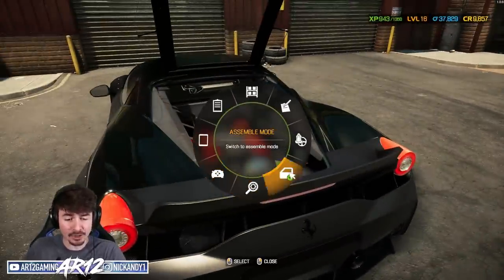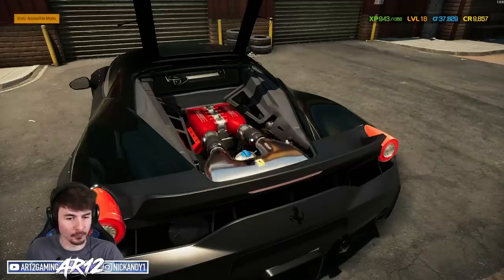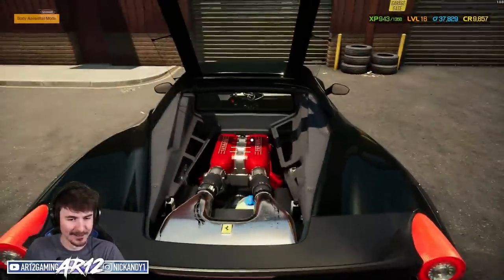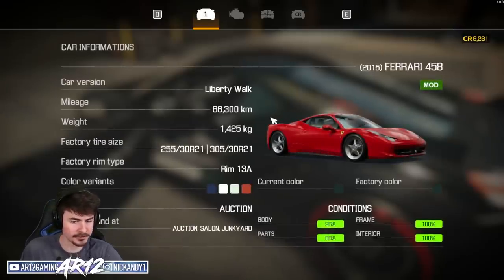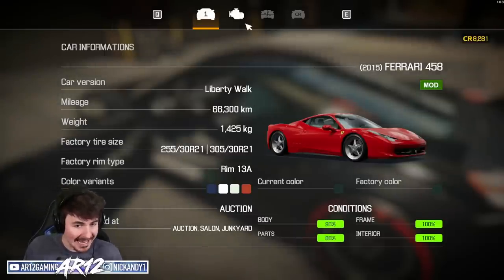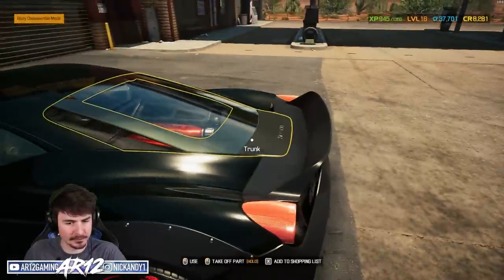We can open up that trunk and actually hide our very accurate engine there with a Ferrari engine cover. Car status now: body part 96%, frame 100%, interior 100%, parts 88%. I guess we'll find out as soon as we try to turn the vehicle on.